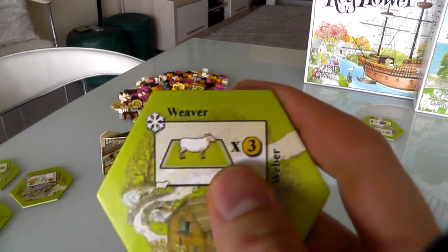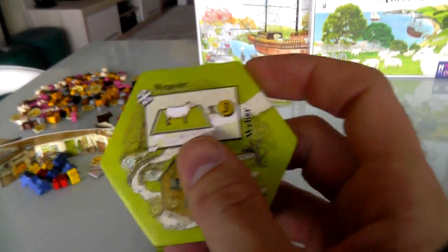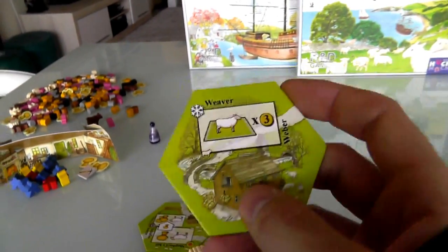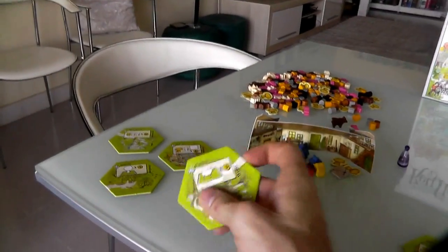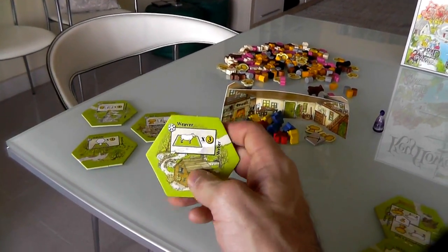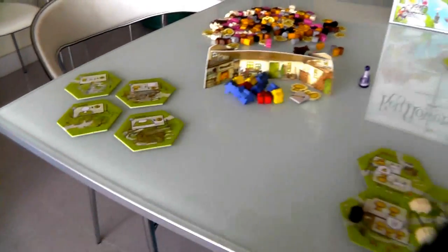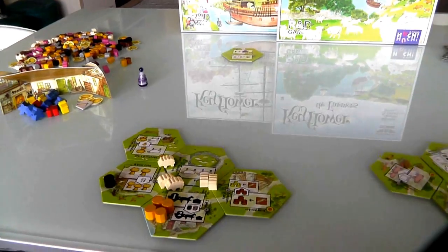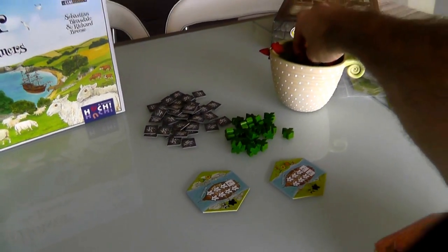But this weaver — if I have the weaver in my village, every sheep field instead of generating one point generates three points. Here's the thing though: this is going to go for auction. When winter comes around I'm going to put it out there, but I might not get this — Jen might outbid me for it. That's always something I have to have in my mind. I'm building towards these bonus point scoring things but there's no guarantee I'll actually get this because I might be outbid. So we've built our villages, gotten our new workers — it's time for Autumn. Let's just keep going.